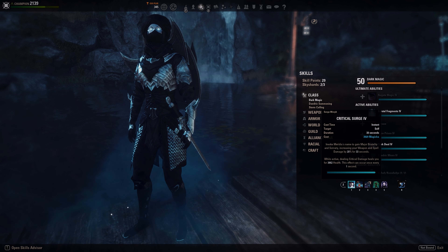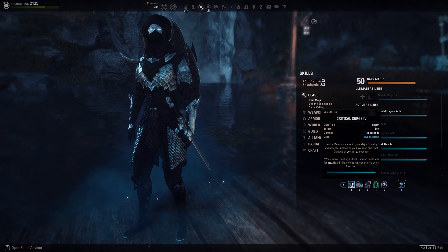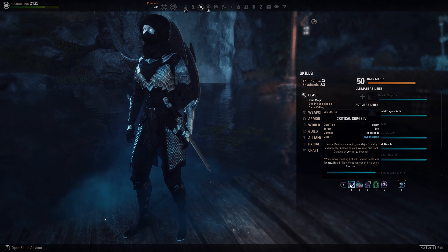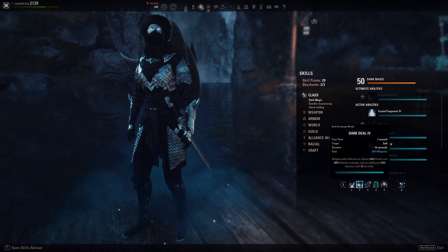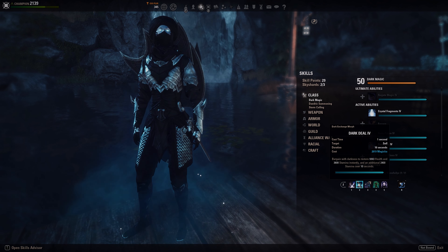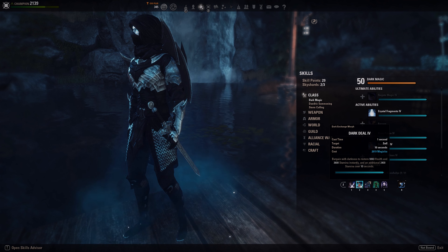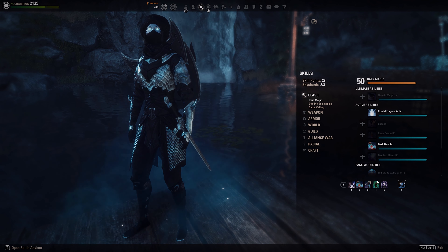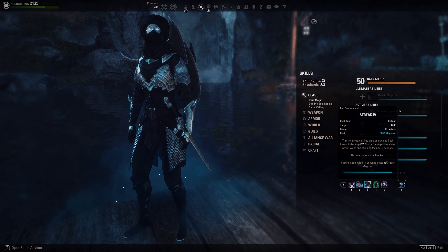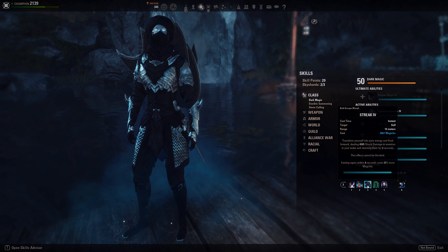On the back bar we have Crit Surge — our main source of Major Brutality and healing. When we deal Critical Damage we heal for 3,800. Really crucial because the healing is basically limited. Crit Surge is very important with many damage sources and high Crit Chance. Dark Deal: you can use it as a burst heal, but it's mainly for Stamina sustain — every cast restores 3,600 Stamina and an additional 2,400 over 10 seconds. Then we have Streak, our main mobility tool, useful defensively or offensively, and Streak also procs Unleash Terror.